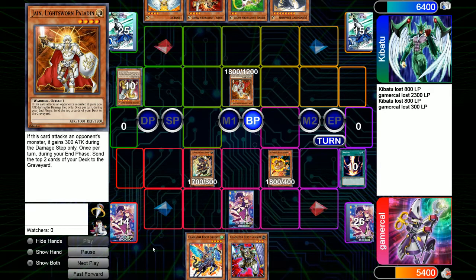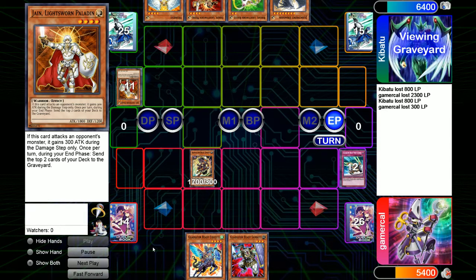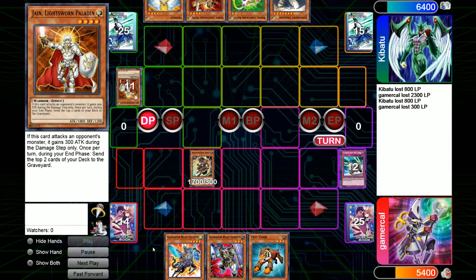I take the 300 and Laquari goes to the grave — that's a pretty good opportunity for me. There is a monster in the grave but I have plenty of other Glads, so it's fine. Then when Jane goes to mill, because I still have Darius in play and Laquari wasn't shuffled away because Darius left the field, I can Chariot to stop the mill effect from happening and destroy Jane that way. That's pretty helpful because my hand was not going anywhere. Top deck of Test Tiger would have been pretty good too.